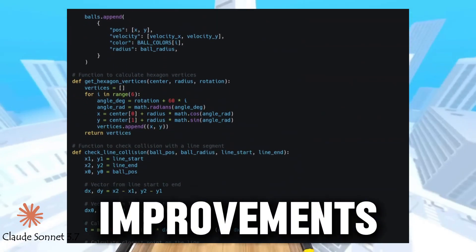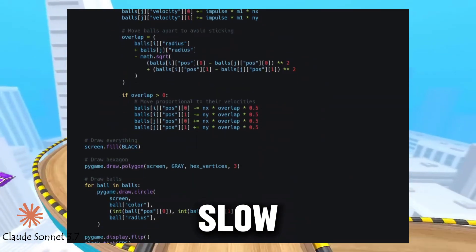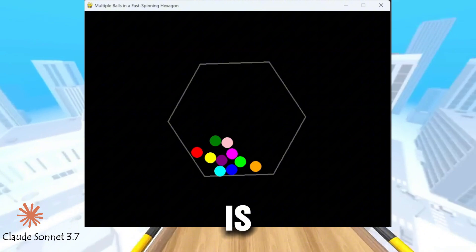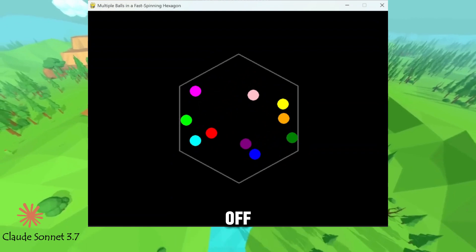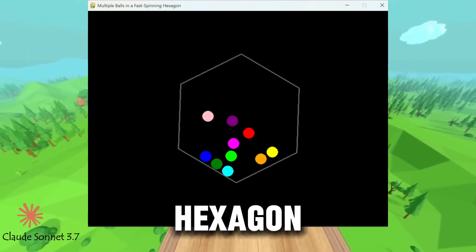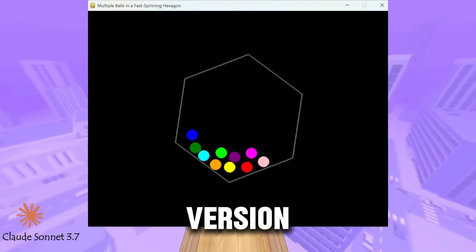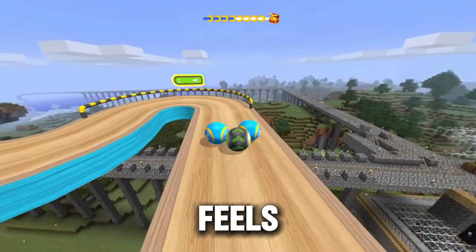Claude 3.7 made some improvements. It added energy loss, so the balls actually slow down over time instead of bouncing forever. And here is a big upgrade – it handles ball-to-ball collisions, so balls can bounce off each other, not just the hexagon walls. This might be even better than O3 Mini Hi's version. Claude 3.7 takes the lead again – it just feels more polished.